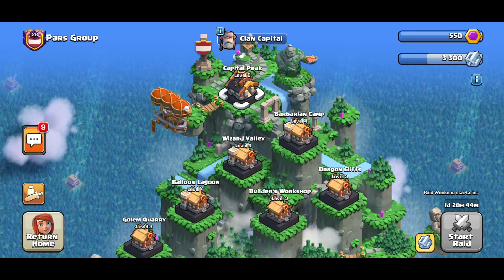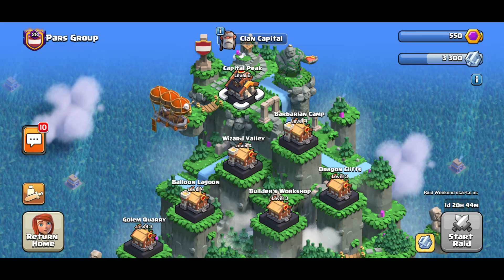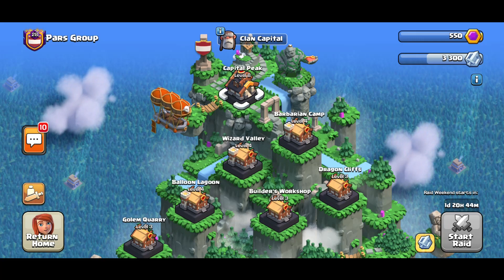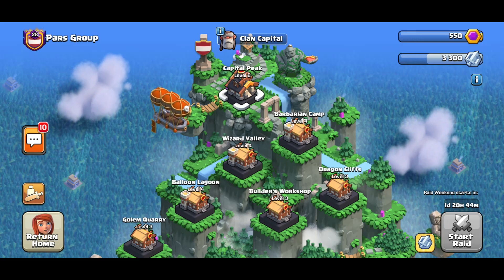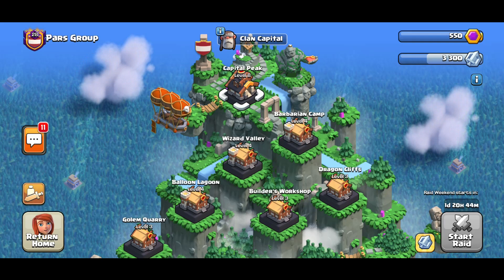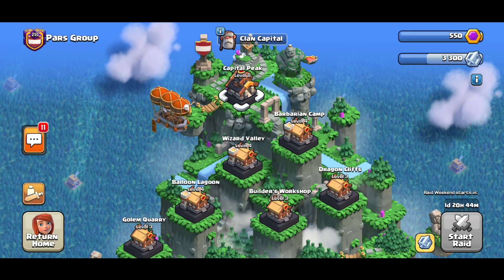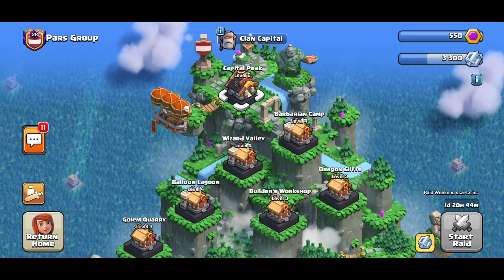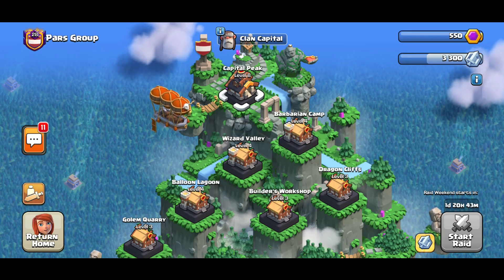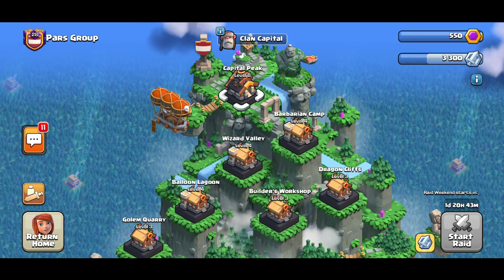If you have lower levels in certain districts, I'll also have links in the description for a lot of other bases from previous weeks — there are lower levels among them. If you want to check out Capital Peak level seven or six, just go about one month back. I've built so many bases for Capital Peak level seven and all the districts — we have a base for every single level. Since Clan Capital came out, we've done bases nearly each week for at least three or four districts, sometimes two videos covering six districts. Check out my base playlist in the description.